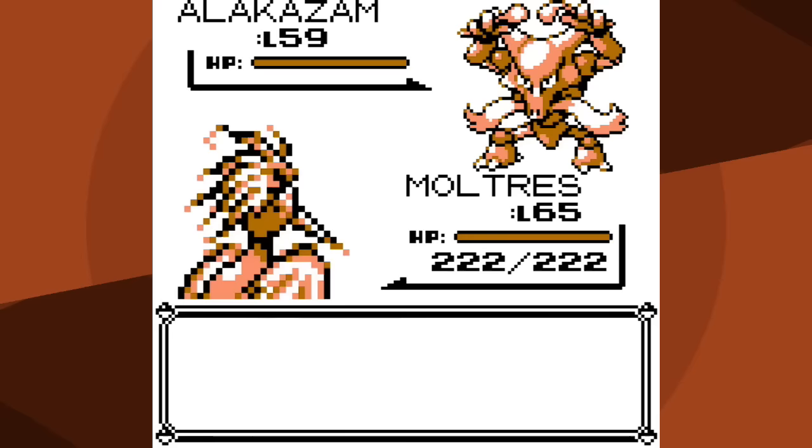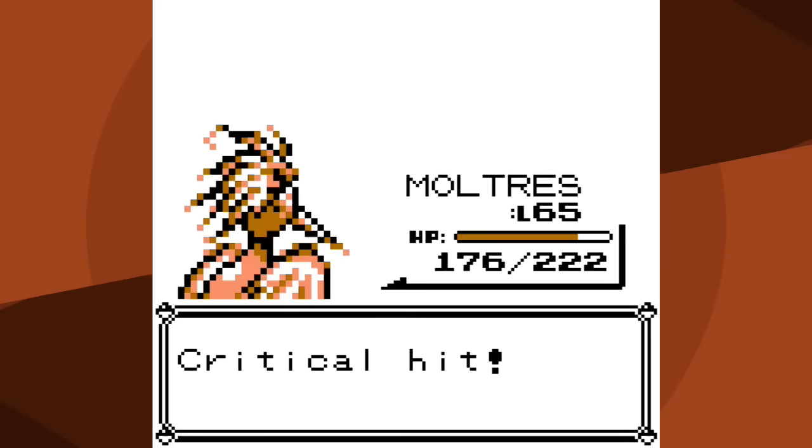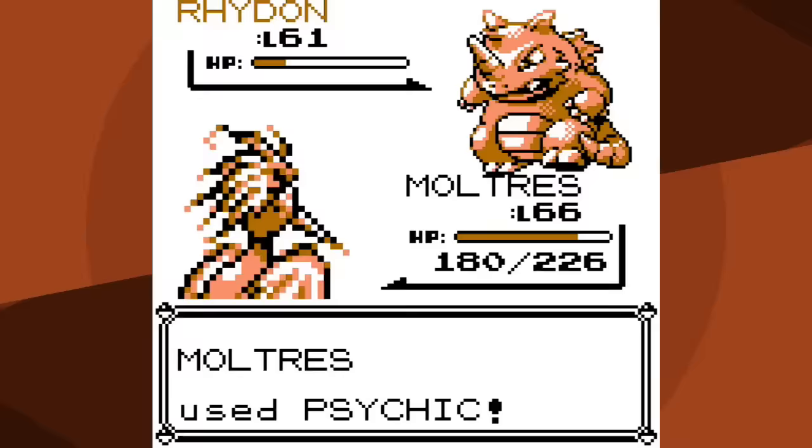I'm worried about Blastoise's great Defense, so I'm actually going to Mimic Psychic. 30% chance to lower Special, maybe even one-hit KO - I don't see the downside unless I get hit with Psychic. I go for Fly - please don't use Reflect - it does not, and I get a critical hit anyway so it wouldn't have mattered. I think we're good. Rhydon isn't a big threat - I was wondering if Fire Blast would one-hit KO, love the animation - it does not. Rhydon uses Tail Whip, which just increases my stats a little more.